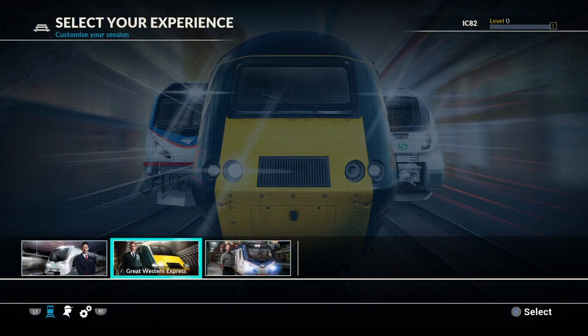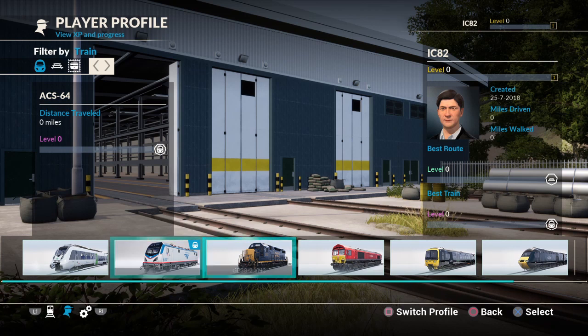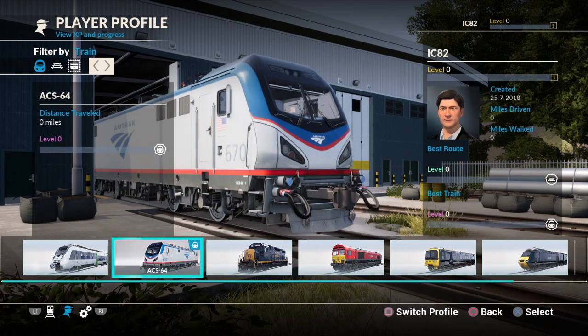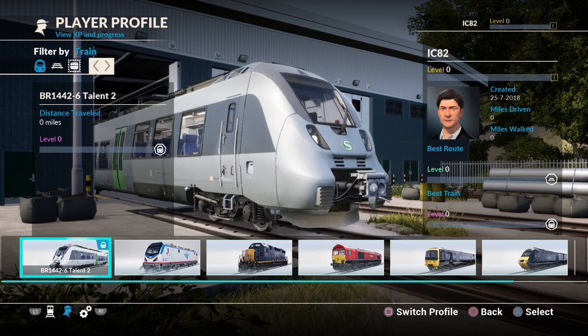And then what does R1 do? Oh wow, look at this - filtered by train. So we've got British - is that BR? British Rail? It looks like BR but I doubt it's British Rail. There's a lot of British Rail. ACS - that's some sort of American thing. Let me have a look - do not own it. So that's the BR 14426 Talent - I've genuinely got no idea what that is. Maybe that's European, Japanese, Australian - I honestly don't know.